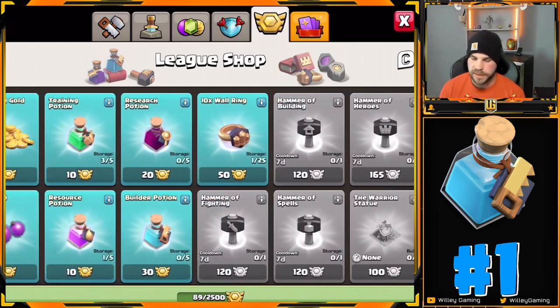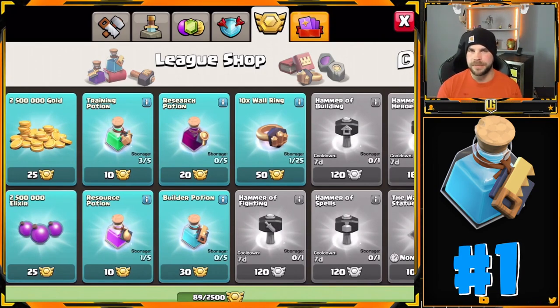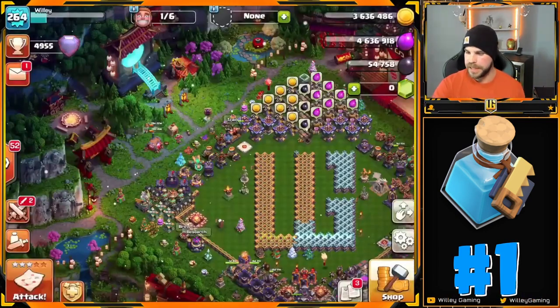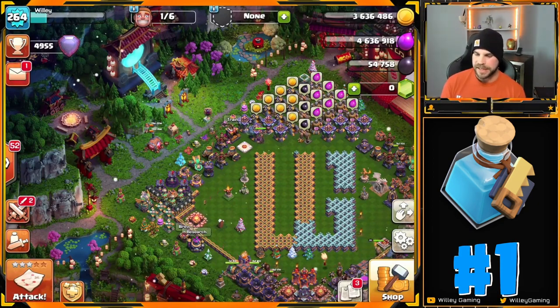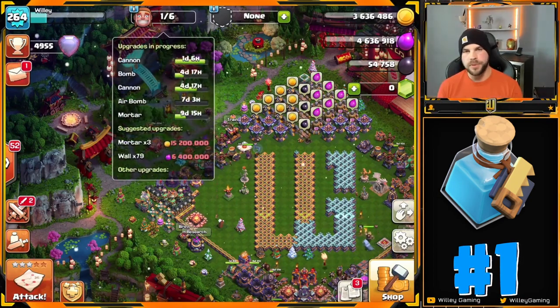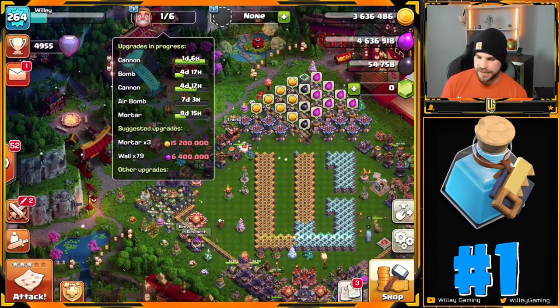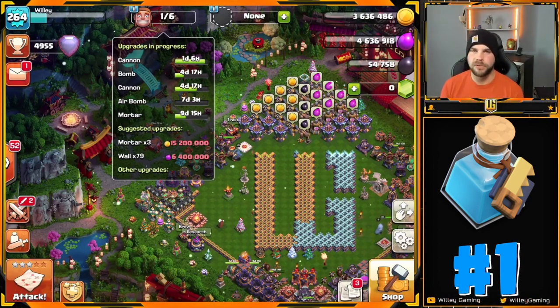The reason I go with the builder potion is, number one, they're so much easier to get. You can get them with gems, with CWL medals, out of the shop, and usually with clan game rewards. Builder potions are kind of OP — let's do a little math. If you have six builders all working on something with at least 10 hours left, you're going to get 60 hours worth of upgrading done in one hour with just one builder potion. For each potion, make sure every builder is on an upgrade with at least 10 hours remaining to get the full benefit.